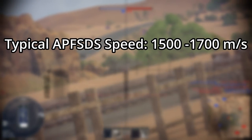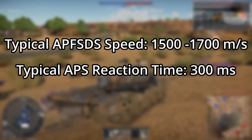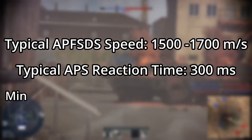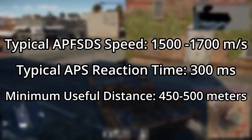Most APFSDS shells travel at over 1500 meters per second. With a 300-millisecond reaction time, the minimum targeting distance will be at least 450 to 500 meters.